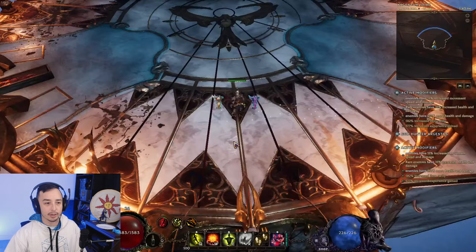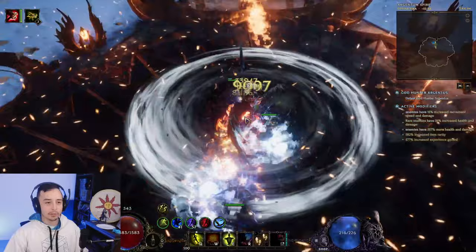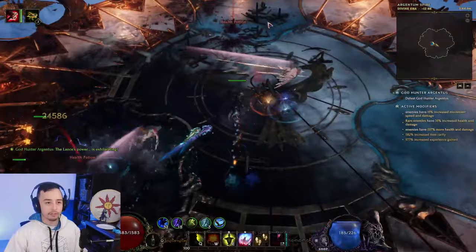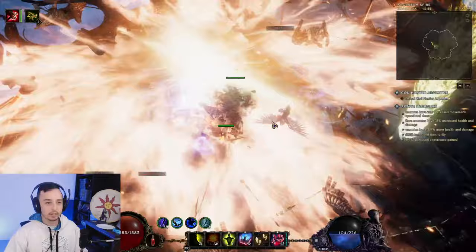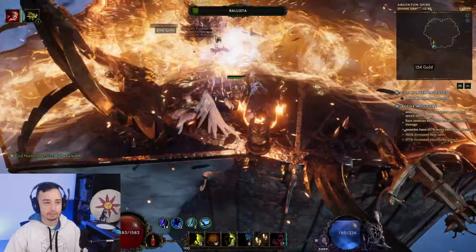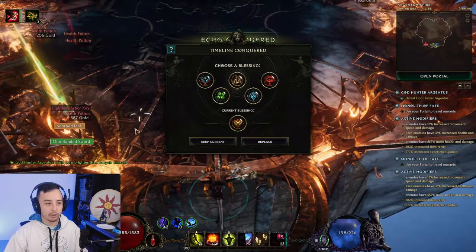Now I want to show you the single target of this build. Let's go ahead and kill this boss here. What you want to do is spam your traps, and then use Dive Bomb and Falconry as support DPS. Dive Bomb does a crap ton of damage. This is a 500-something corruption boss. As you can see, no problem whatsoever. You can still take quite a hit with the Glancing Blows, with your dodge, with your guaranteed Silver Shroud dodges as well. It's very, very good.